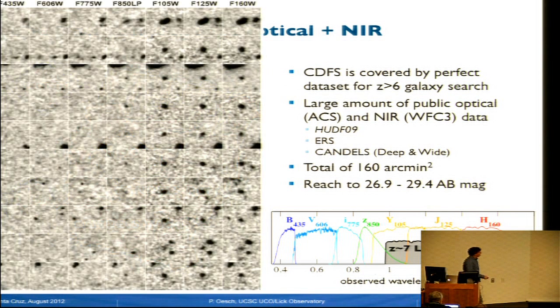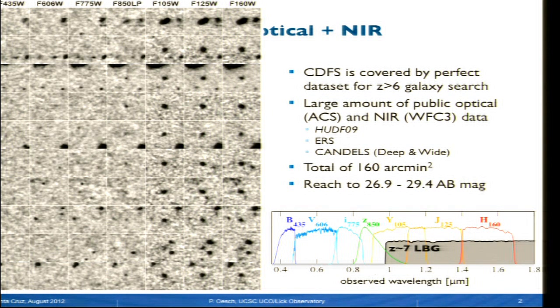To give you a flavor of how these galaxies look: we're looking for redshift seven sources, well-detected in all the near-infrared bands, with blue colors, starting to disappear in the z-band and completely invisible shortward of that.